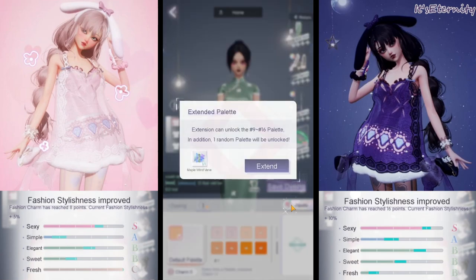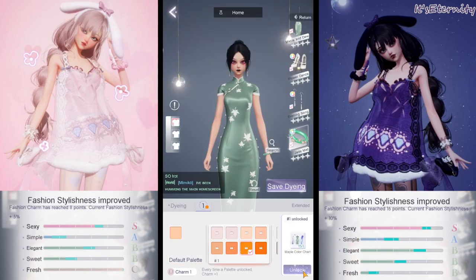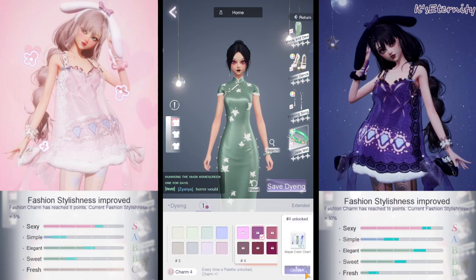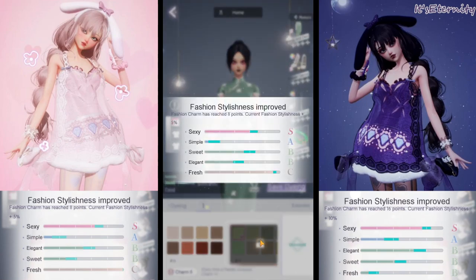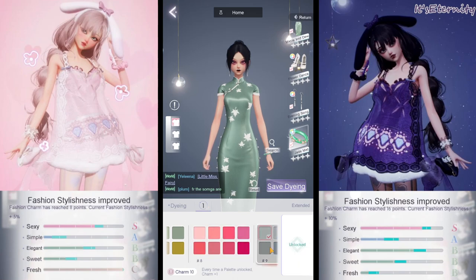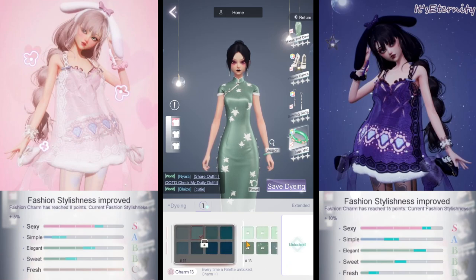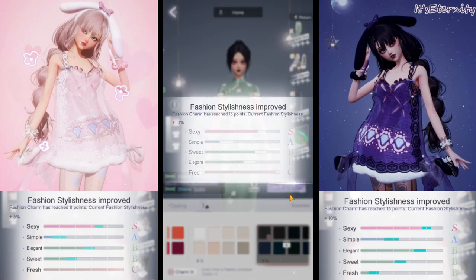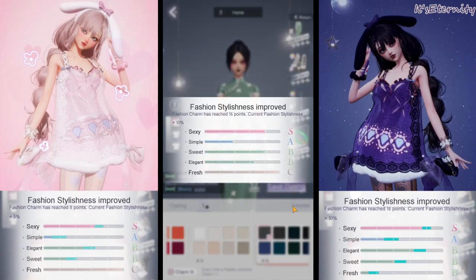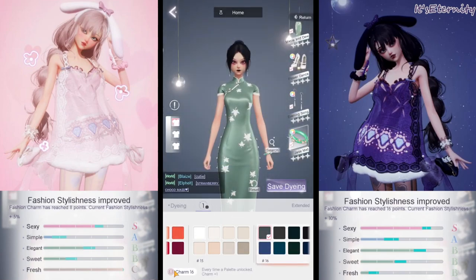Let's do the bracelet. We need to extend the palette with Maple Wind Vein. We are going to extend it. I think you are going to see the score rise twice — once now, and another time when we finish unlocking all the dye. Also, you saw that when I extend the palette, one dye palette is automatically unlocked for us, and it's random. The score got higher and the charm is higher.